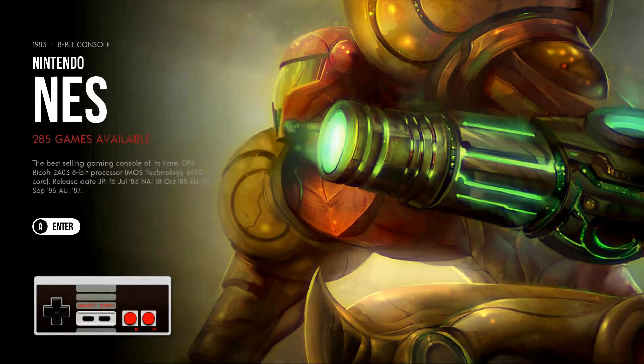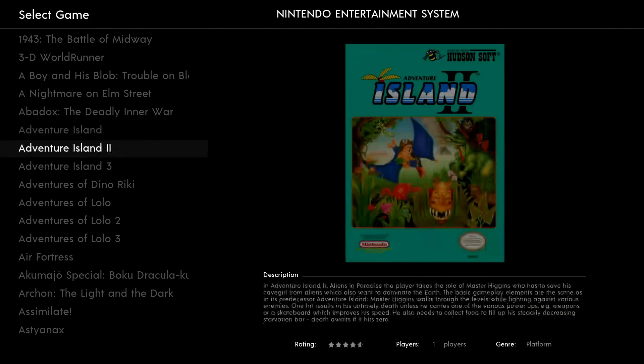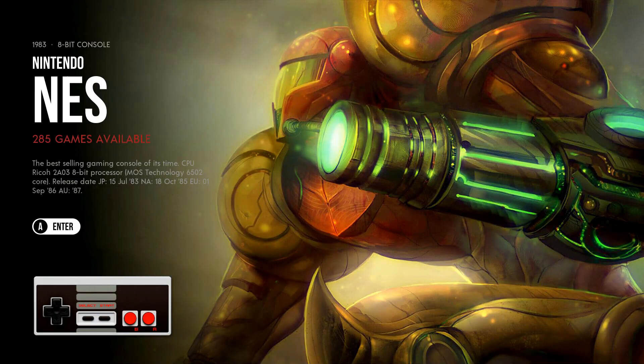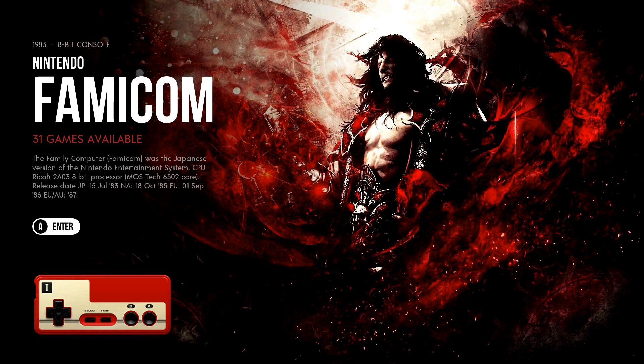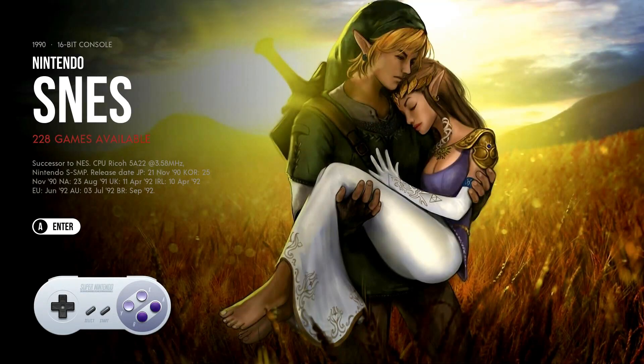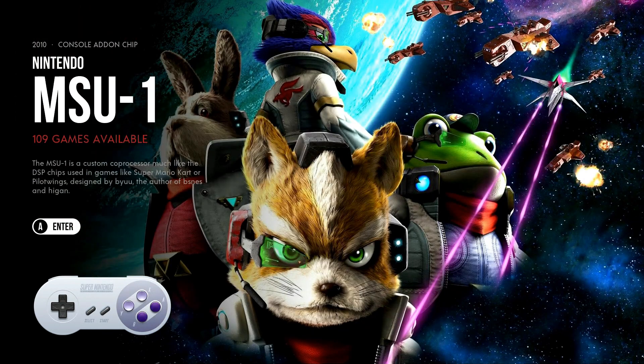Game & Watch you've got 59. NES you've got 285 — the NES system has close to a thousand games overall, so it just picks the best of the best — ones that got really good reviews or were fan favorites. Famicom only 31, Family Disk System 26. Game Boy 42. SNES 228 — over 700 games on that system but only 228 are included. Super Famicom 107.